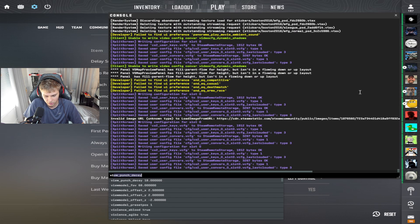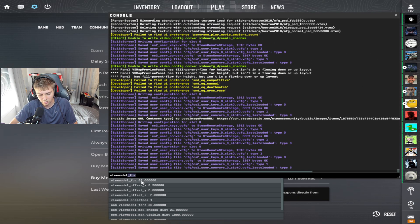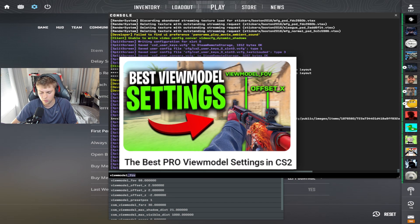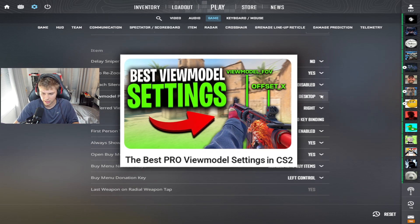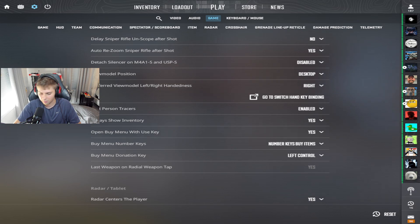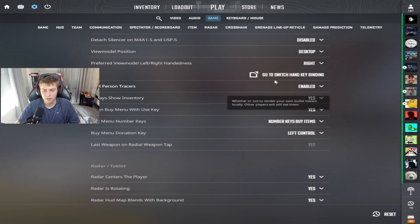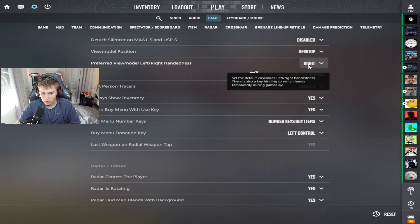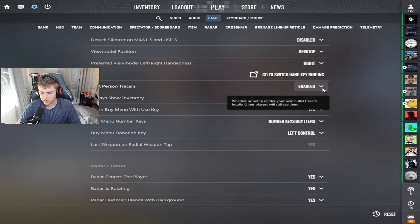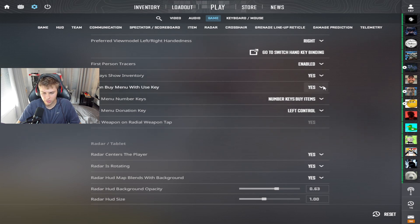For my view model, type in viewmodel FOV 68. X is 2.5, Y is 2.0, and Z is negative 2. I made a video on my view model settings — you can check that out for why I use those. Overall, that's the best view model in my opinion. I'm right-handed in game and I like using right-handed mode. For first-person tracers, I have them enabled — I like it. And show inventory: yes, of course. We want to see our smokes, our utility, all that good stuff.